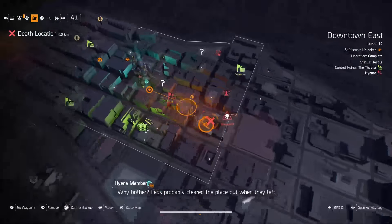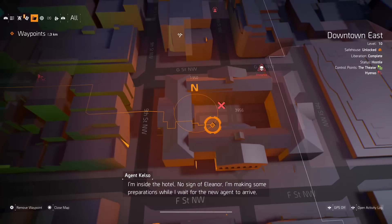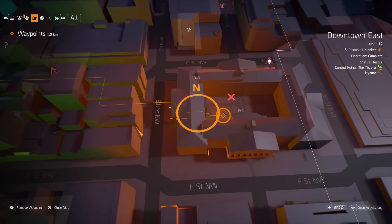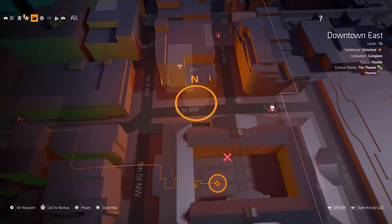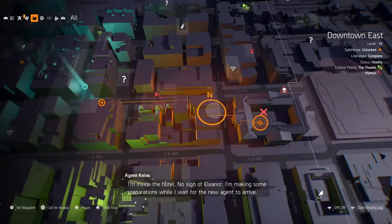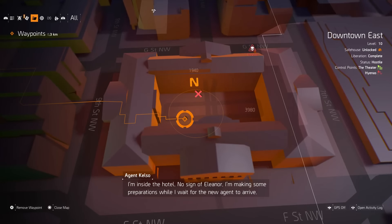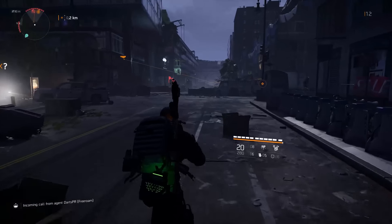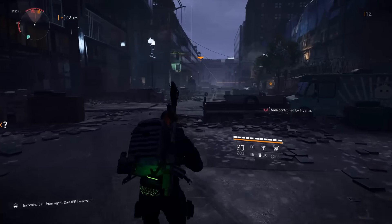Once you load into the Grand Washington Hotel mission, pull up your map. To the right of the mission itself is going to be a building with a courtyard in the middle, between 9th Street and 7th Street, F Street and G Street — about two blocks over, give or take. Mark the middle of the courtyard; that's where we're heading.